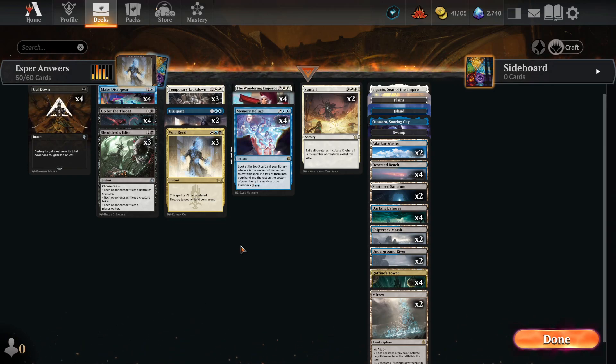We also have three Void Rend, which cannot be countered and destroys any non-land permanent. We are an Esper deck, so this is probably the best card — the main reason why anyone wants to play Esper Control. Then we have four Wandering Emperor because we need a win con somewhere. Wandering Emperor is that double-effect card where you can use her as a win con or as removal — or both and win the game anyway. We also have four Memory Deluge to get us the cards we need, and two Sunfall in case our opponent goes wide. We can exile the whole board and make a big beater.